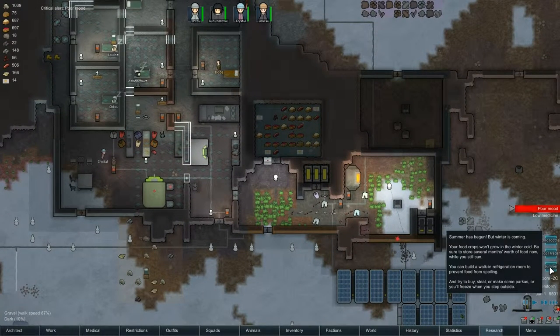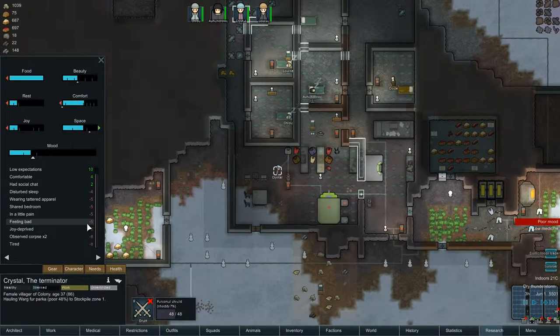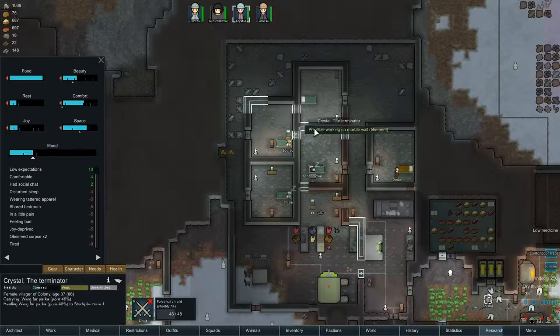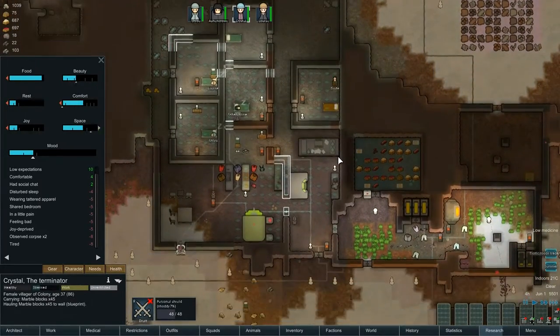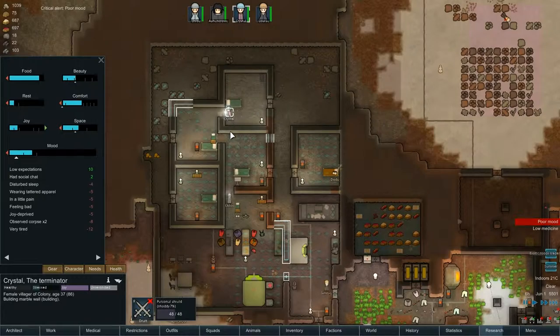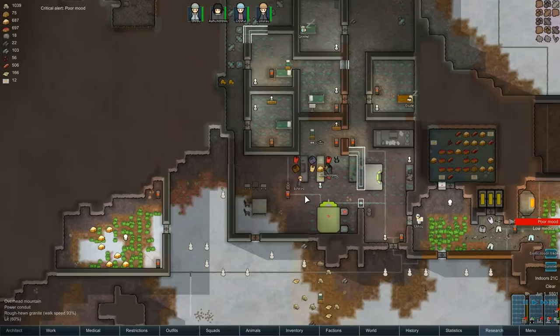You can build a walk-in refrigerator room to prevent food from spoiling. Try to buy, steal or make some parkas or you'll freeze when you step outside. True that. So we've only got one mood issue right now, and that is Crystal. She's observed corpse times two - that's probably a problem. Sharing a bedroom, wearing tattered apparel. Why don't you just come and build a wall? Most people have got an individual bedroom now.